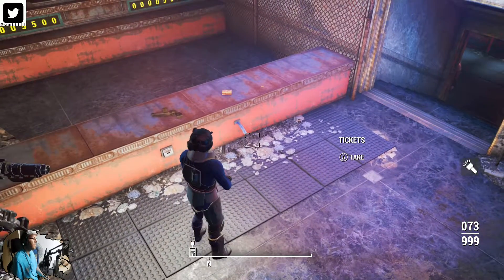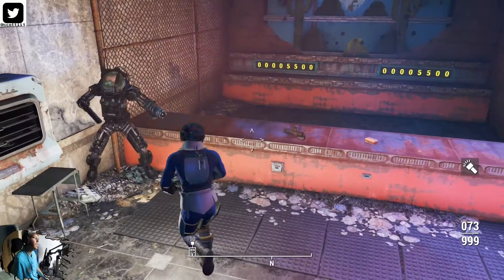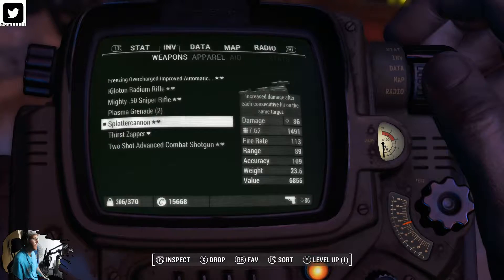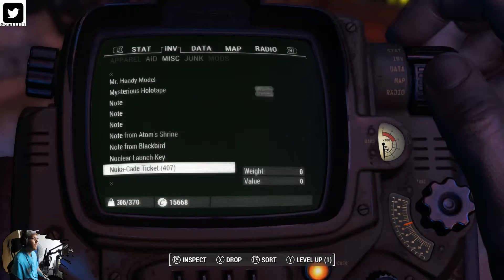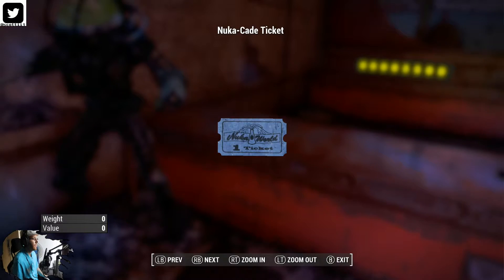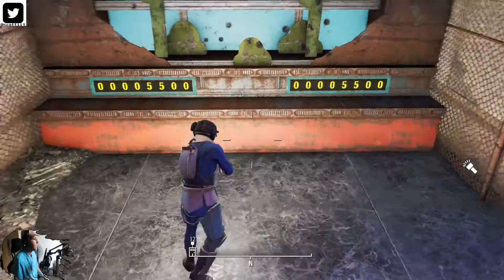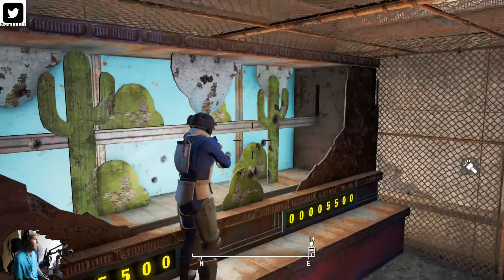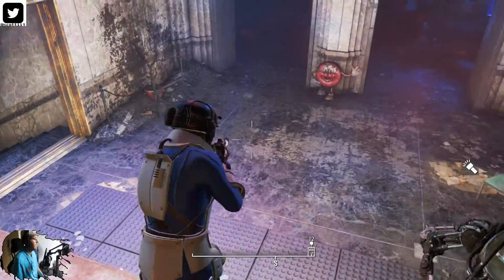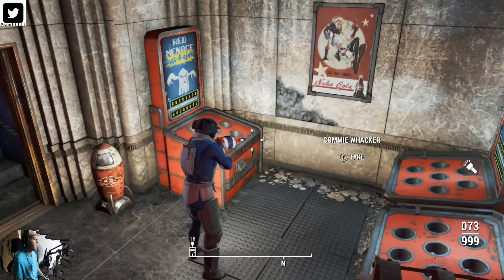The tokens — or rather the tickets — come out right there. Four hundred and seven — just a little bit of tokens come out, one ticket. I guess if you wanted to you could probably just come up here — I wonder if you could take a bazooka or a bunch of grenades and just AoE them all.